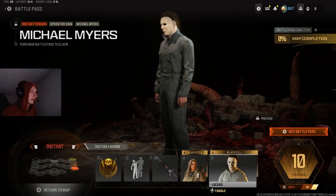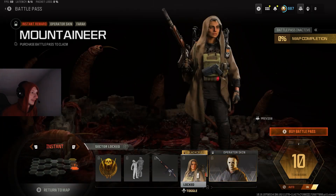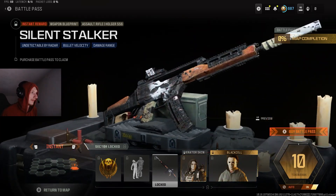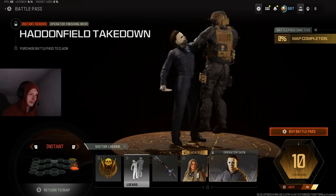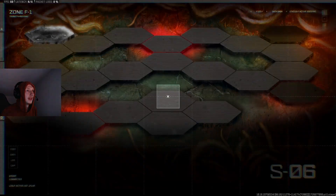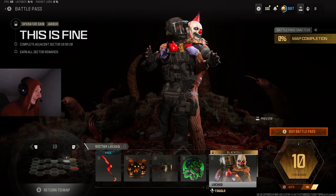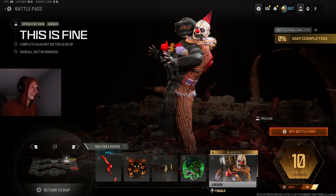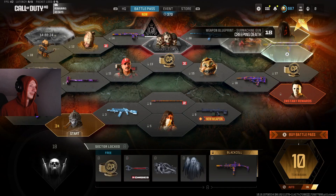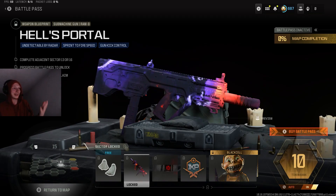We have Michael Myers — looks dope. I wonder if he's bigger in-game compared to the rest of the characters. I feel like he'd have to be at least a tad bit bigger. Silent Stalker — you got Michael Myers on the gun. Michael Myers finisher — you still can't inspect finishers. I'm guessing he just picks him up and stabs the shit out of him. What the hell is that? That's cursed as hell, dude — what the hell? That's sick though.